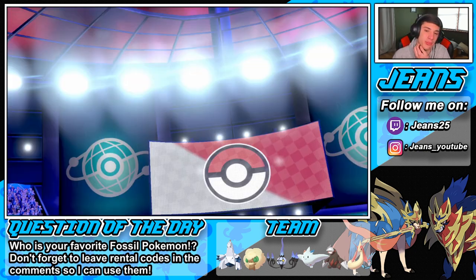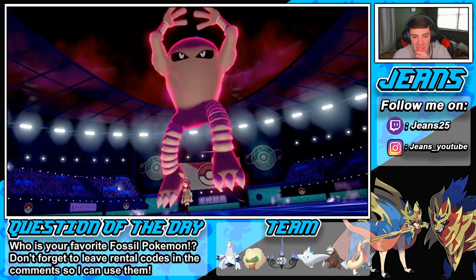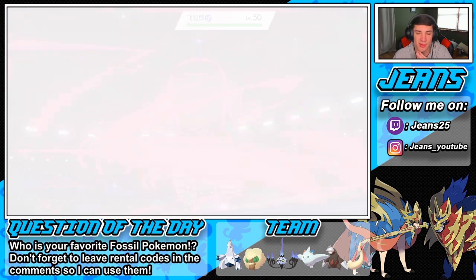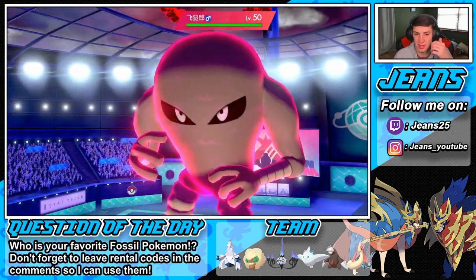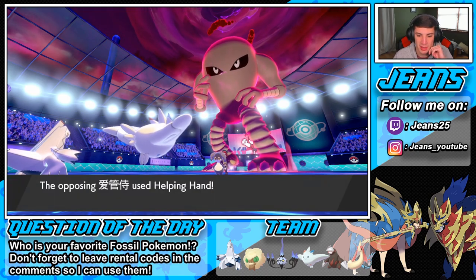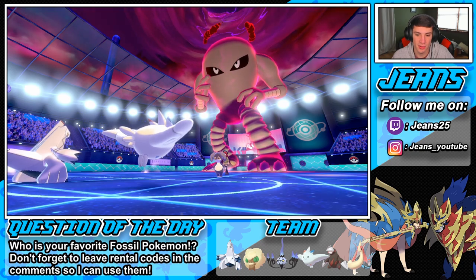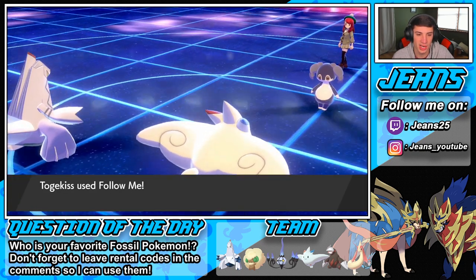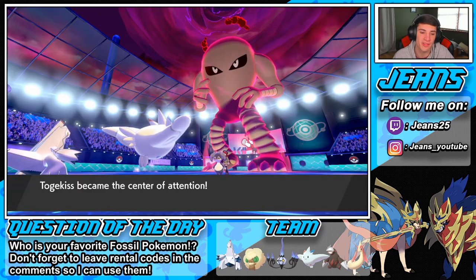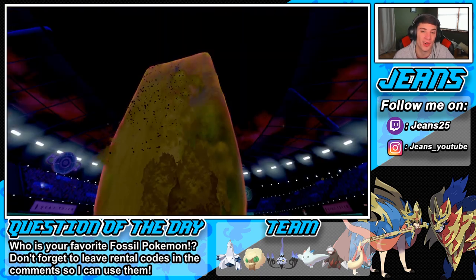He's going to Dynamax and use Hitmonlee, probably going for Max Knuckle to boost his attack. I think we can wait this one out. It's cool that we're seeing Hitmonlee and Toxicroak on the ranked ladder. Follow Me is going to come up big — Helping Hand goes over, that's fine. We'll drop a Flash Cannon on him to try to drop special defense. I hardly ever get the special defense drop on Flash Cannon. This thing's rocking Rock Blast — are you kidding me? It's dropping rocks on me?!